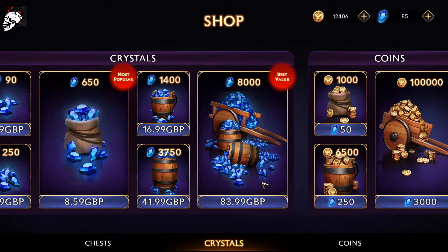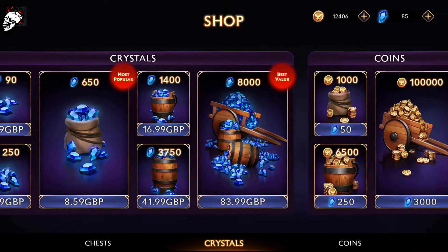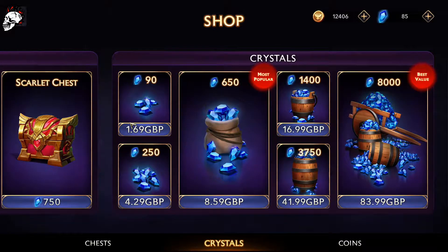£83 — ridiculous. Pay to win, basically. They're selling gold, but there's no point to gold. As you can see I've got 12,000 and nothing to spend it on, because you only use it when you level a hero up. And you can't level heroes up until you get the tokens. So they've sort of shot themselves in the foot there — not the best planning.